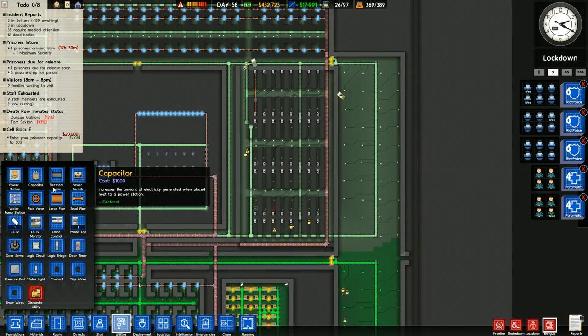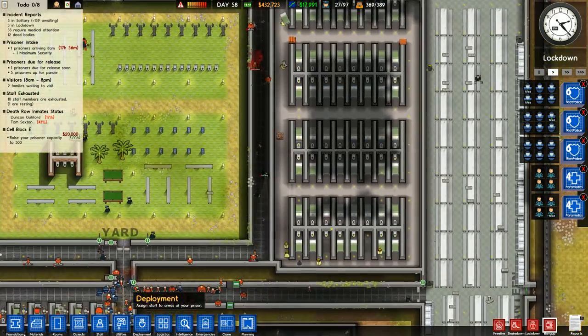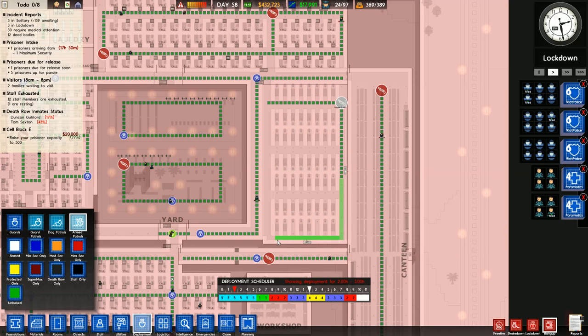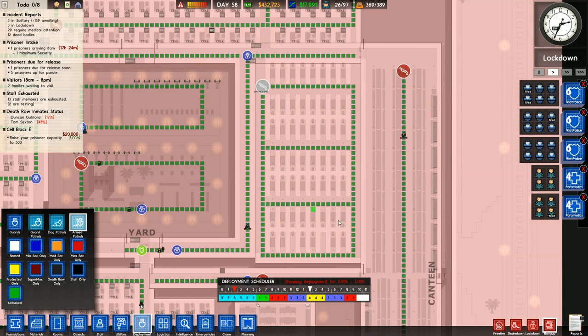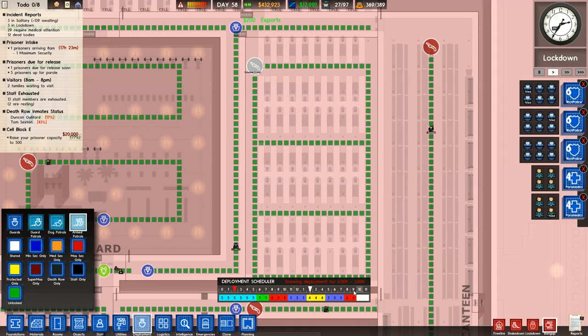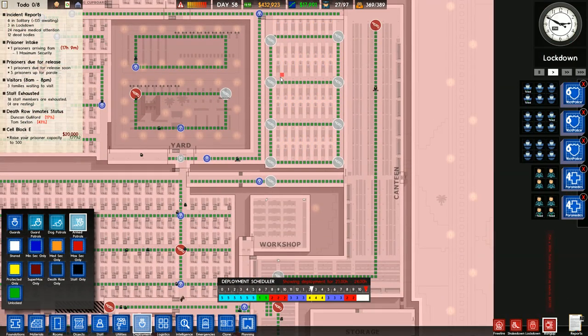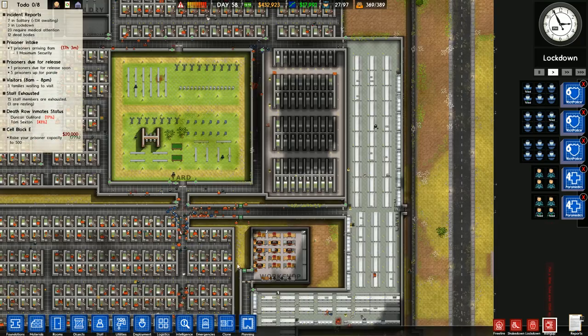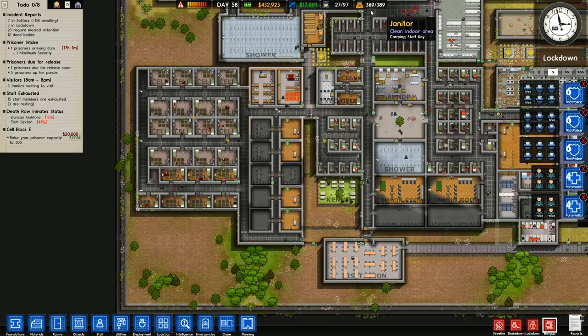Building my new cell block which is gonna make matters much much worse, I bet. Deployments - on patrols. This is going to be the supermax. Eight armed guards, and in general I want four regular guards. We have plenty of money - we actually have a little bit of room now that everyone died.